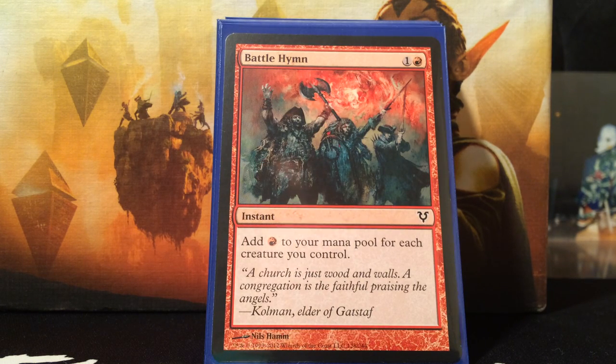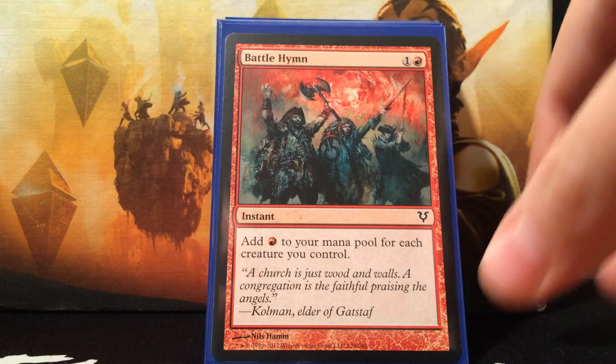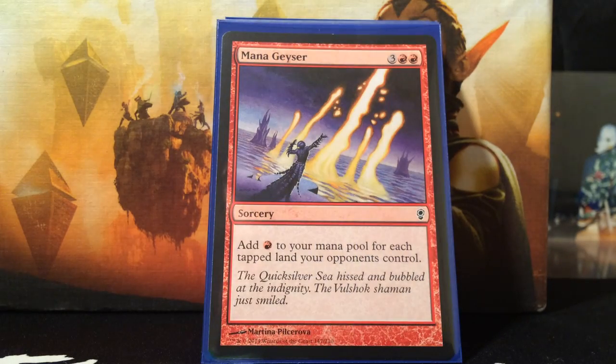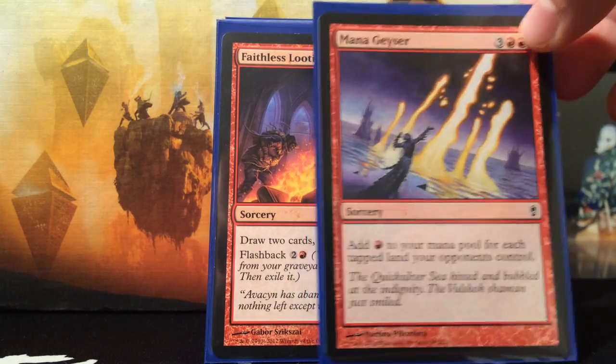Now we start getting to the combo thing where storming goblins starts becoming a thing. Battle Hymn — pay red and colorless, add red to your mana pool for each creature you control. That number could be huge — you could get like 10 mana, then do all kinds of combat tricks, draw a ton of cards, and maybe even win the game. We also have Mana Geyser, which is absolutely absurd. Five mana may seem like too much, but the only time I've used this since testing the deck I got 15 mana out of it.